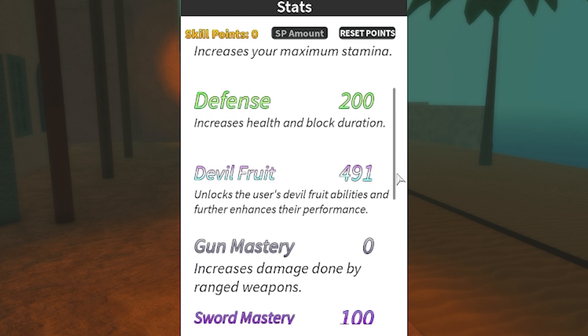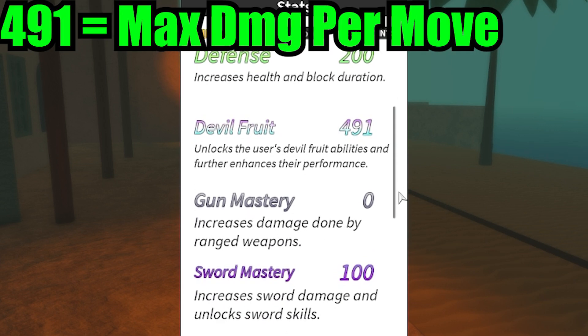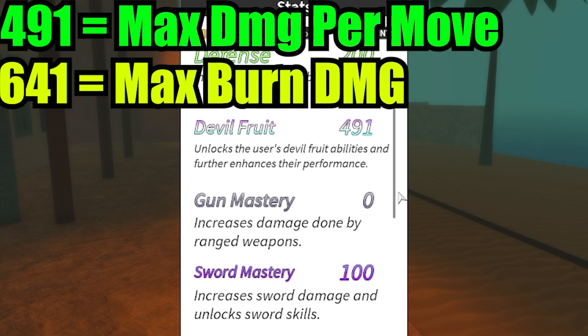I've got 491 in devil fruit, which is the max damage for Pika. If you put 641 in — you might want to check that on the wiki — that's the max burn damage. I believe putting in an extra 200 skill points only increases the burn damage by two or three, so it's not really worth it. However, if you do want that extra bit of burn damage, you can go ahead and put that in.